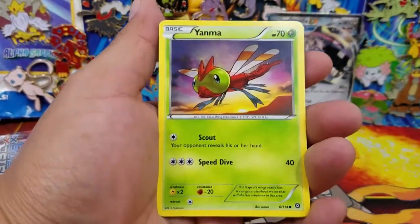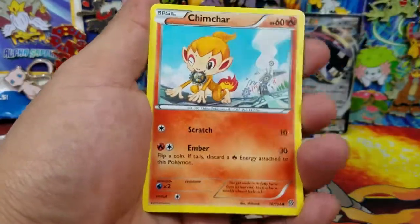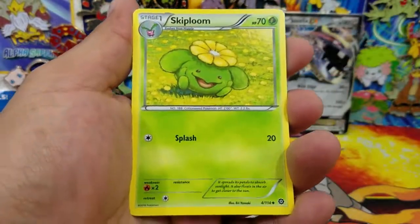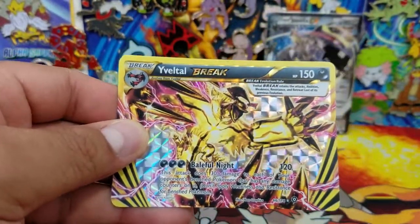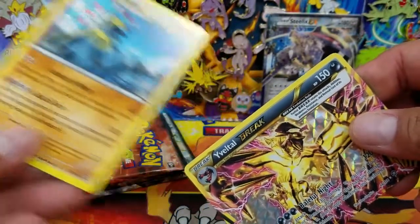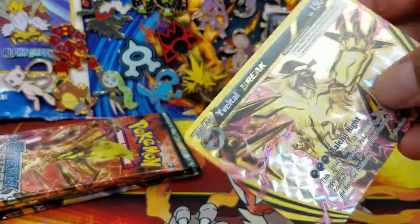Mantine, Mareep, Yanma, Chimchar, Bergmite, Captivating Pokepuff, Skiploom, Hawlucha. Hey, there you go - I was just saying that - an Eevee Break! So this is number three Break so far. And an Armaldo Regular Rare. Yeah, this will be Break number three for this box. We have a Pyroar, and we'll double check everything at the end of the video.